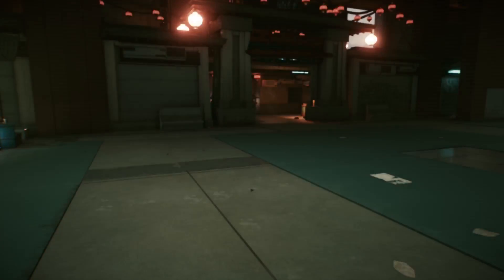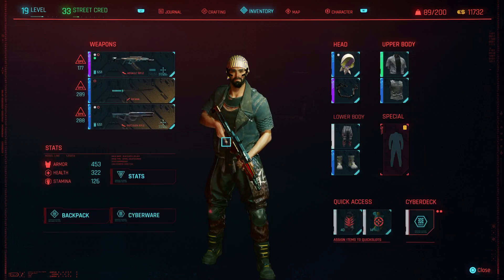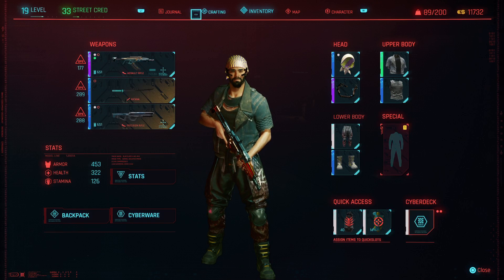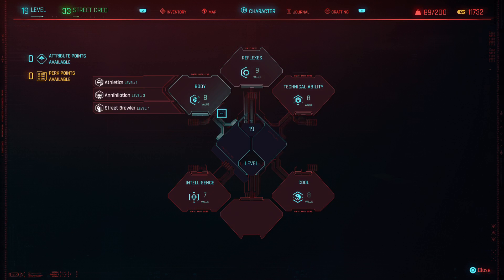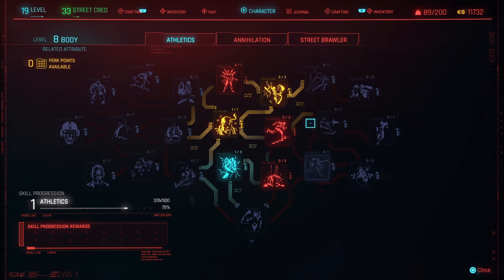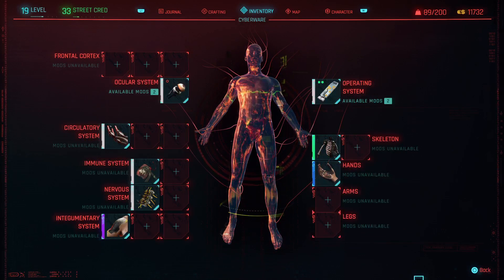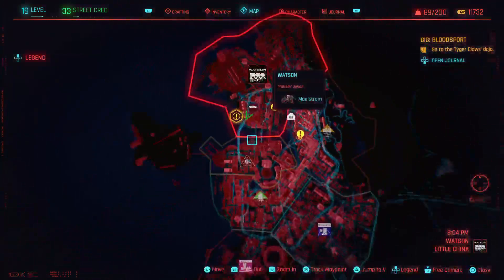Let me show you my inventory — you can equip six pieces of armor and then an outfit, grenades, health items, and three weapons. Under character you have your stats, and within your stats you have your perk trees, so there's a lot to upgrade. Also, there's your cyberware — you can add upgrades to all the slots in your body.